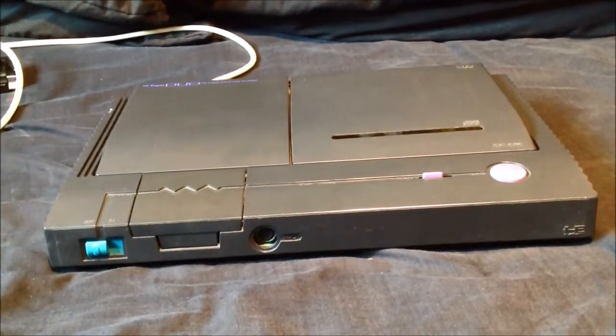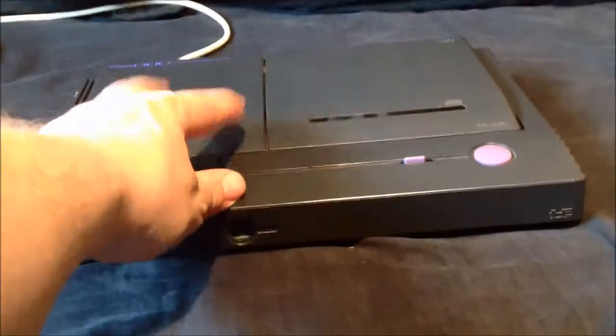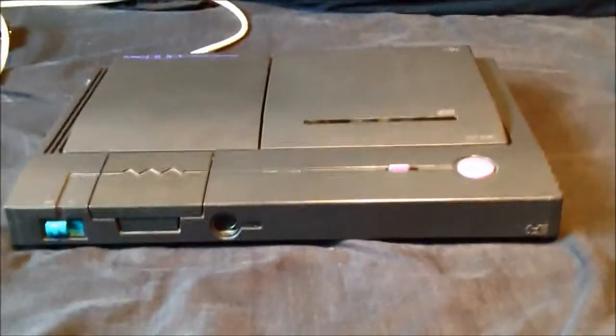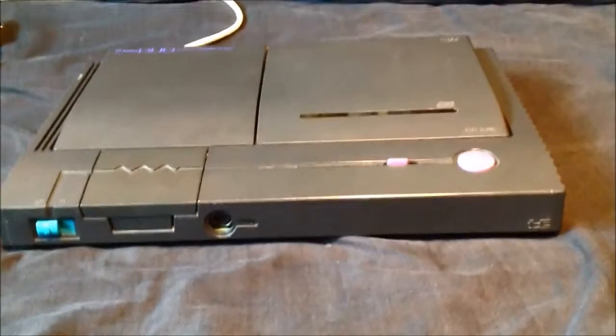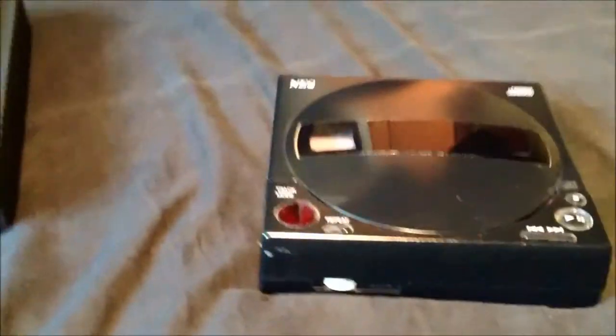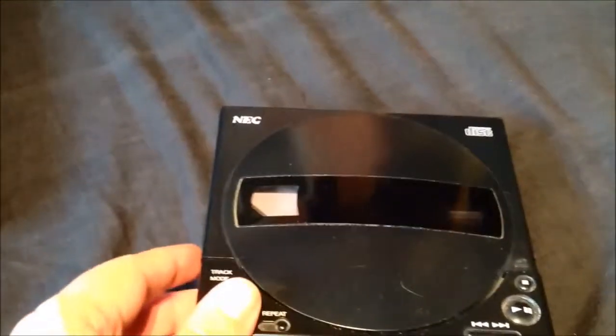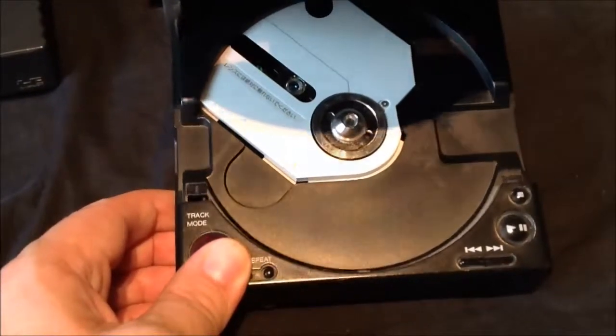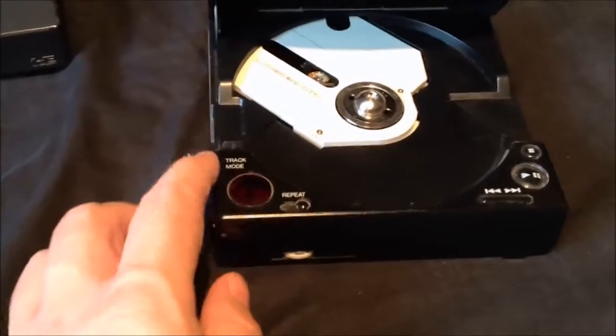The CD add-on came with an interface unit — you plugged your PC Engine in one side and your CD-ROM in the other. Off my Duo, the CD-ROM was white, like the plug-in interface unit. This one's a bit dusty, but basically that is the CD-ROM unit that plugs into the PC Engine itself.